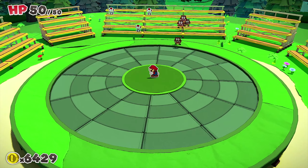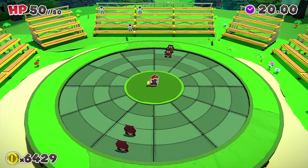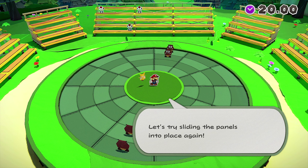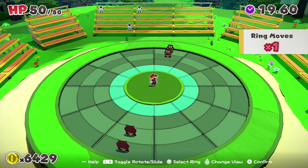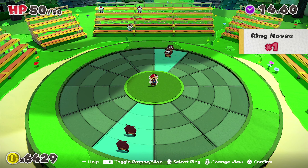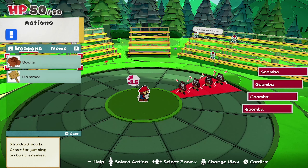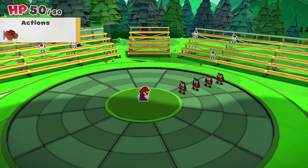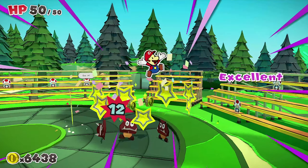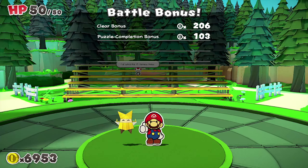I'm a bit rusty — on the first guy we didn't get an excellent. All right, one more wave of enemies. We have to move two Goombas; rotating the rings won't do the trick in this last wave. Let's try sliding the panels. There we go, perfect — now that we lined them up, our attack power increases and we can easily attack them with boots.